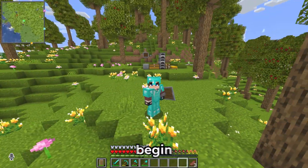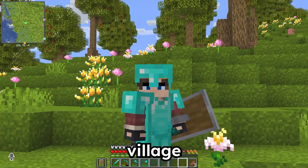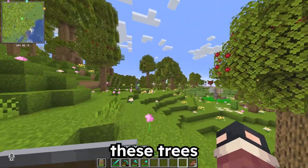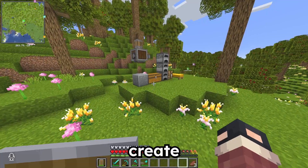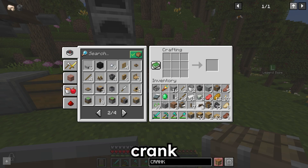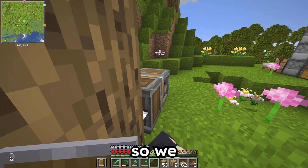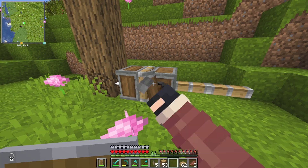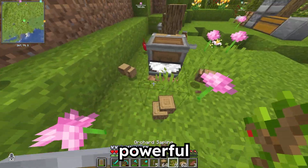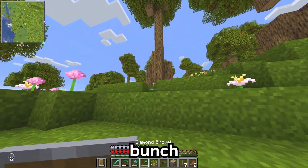Now that we've got food settled, I think we can begin working on our base. The first thing I want to do is build some sort of village. I don't have an exact idea yet, but I know pretty much what I'm doing. We need to chop down a few of these trees, and there's actually a really easy way we can do that with another Create Mod item. I'm gonna go ahead and craft this mechanical saw, this mechanical piston, and of course, a crank to power the whole thing. If we test it with this tree here — we place the saw, we spin this — it chops down the entire tree in like five seconds. This is very powerful, and it's gonna help us speed up the building process so much.